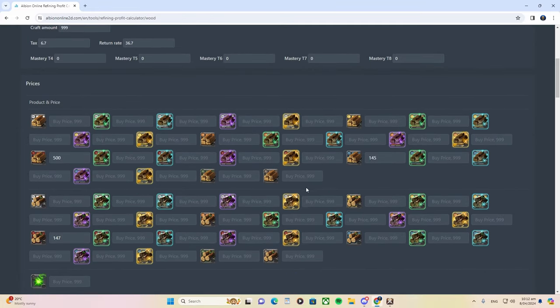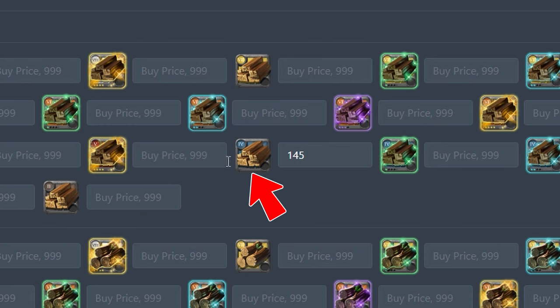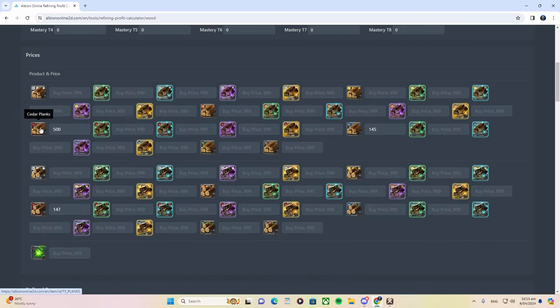I've already done all the calculations. Let me give you a rundown. To refine tier 5 wood, you need tier 4 planks. The same logic applies going up — to refine tier 6 planks, you need tier 6 wood and tier 5 planks. So here are the tier 5 planks, and here's the tier 6 wood. Now that we understand each other, the next step is to write down the costs.